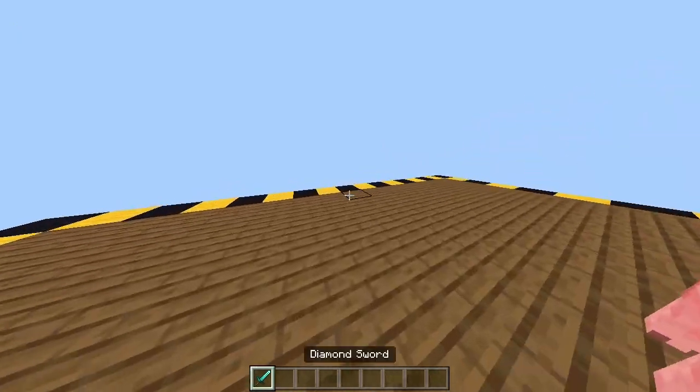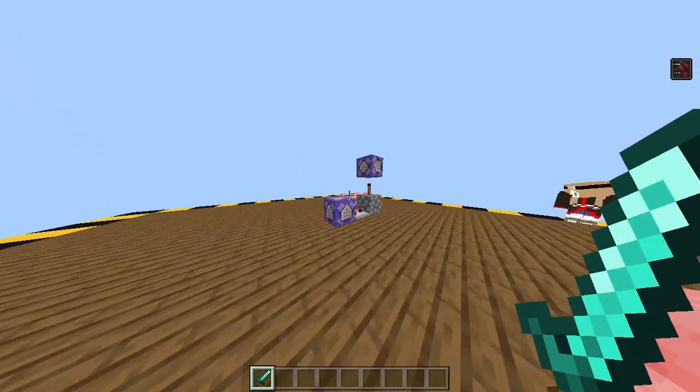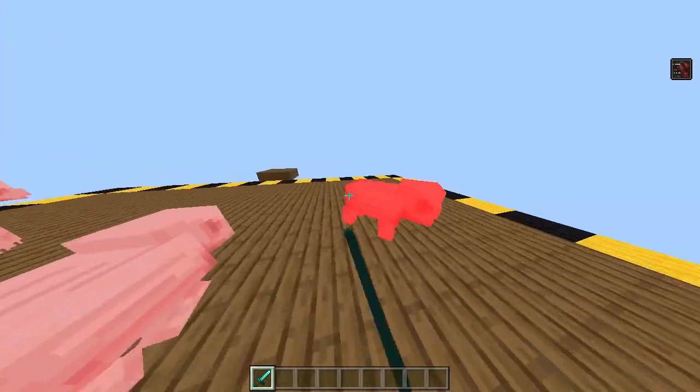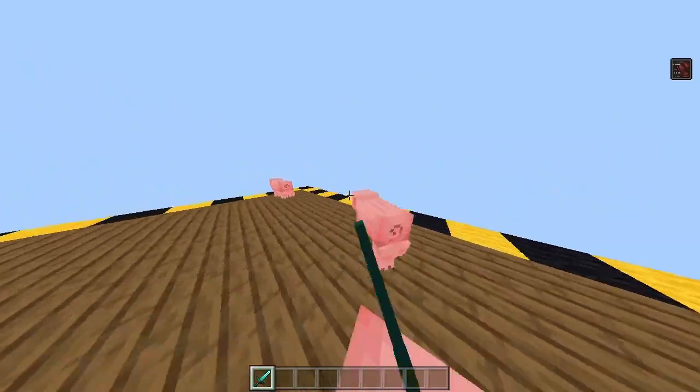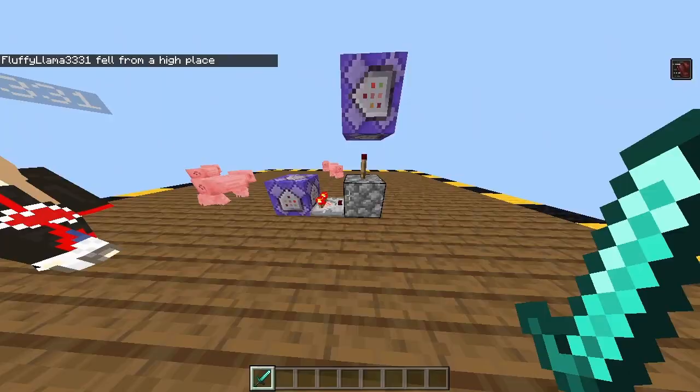First, let me show you what it looks like and how it works. So, when you hold it, you will get speed. It's not super fast, but it's definitely faster than how you normally walk. So, as you can see, it's good for hitting things off the map and just for PvP in general.